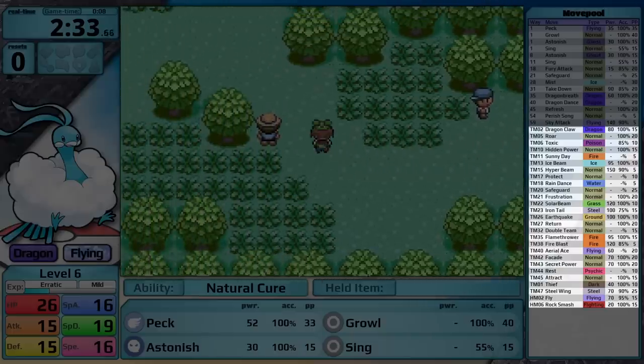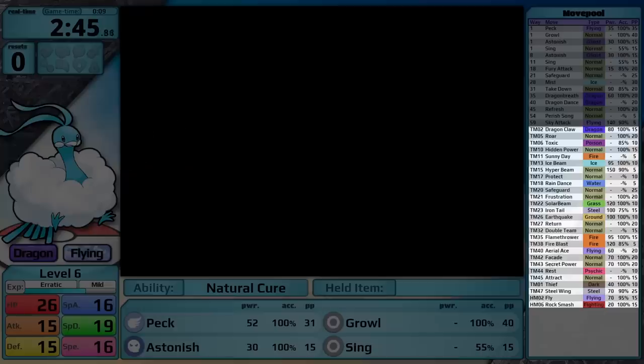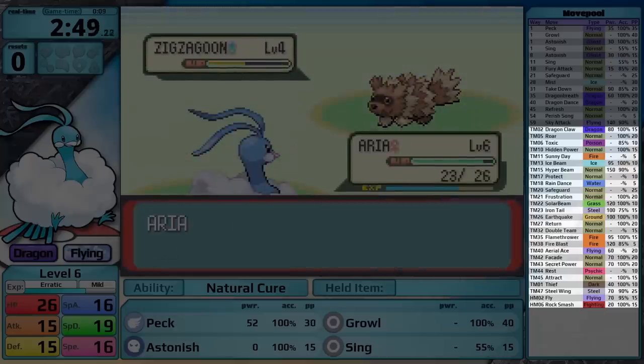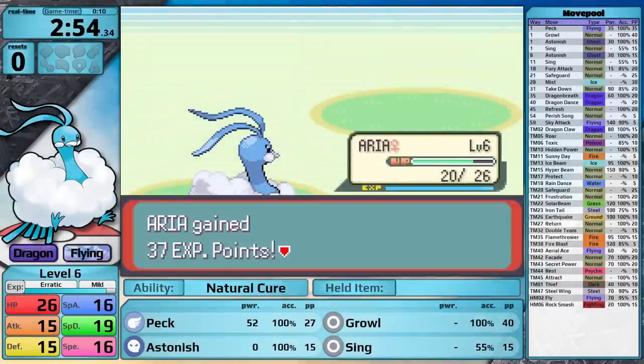Through TMs and HMs, Altaria gets access to Dragon Claw, Hidden Power, Ice Beam, Rain Dance, Solar Beam, Iron Tail, Earthquake, Return, Flamethrower, Fire Blast, Aerial Ace, Rest, Thief, Steel Wing, and Fly. Honestly, this move pool is really good. I'm quite happy with it.